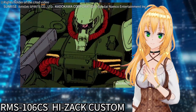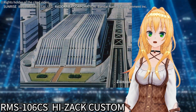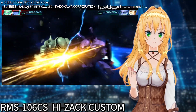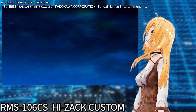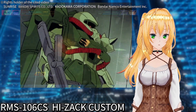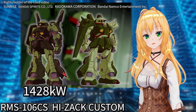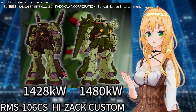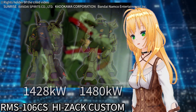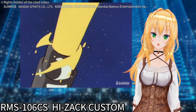The Hizack Custom is a mobile suit that has overcome such shortcomings. Its main generator was replaced with one from Anaheim Electronics. There is a common misconception that the Hizack couldn't use high-power beam weapons due to insufficient generator power, but the Hizack Custom can now use large beam cannons due to improved generator power. In reality, the generator power hasn't changed drastically. The Hizack's output is 1428 kilowatts while the Hizack Custom is 1480 kilowatts, so the power itself hasn't increased much. The reason the Hizack Custom can now use high-power beam cannons is that the generator has been replaced with a more efficient one.